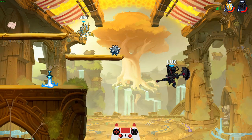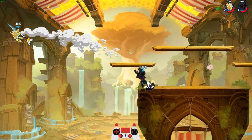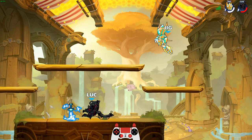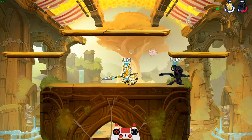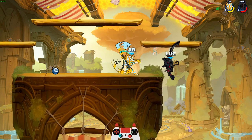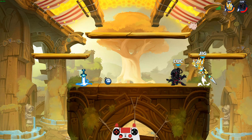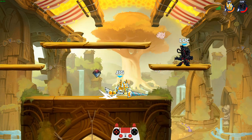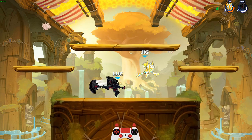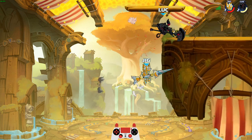He almost got me there. Boom — we got him with the neutral sig. I actually didn't think I would hit with that, but he kind of jumped into it. Feels good. Let's go. Come on Jigsaw — don't get a little depressed on me. Just because you're getting three-stocked, you gotta keep fighting. Don't ask me how I didn't get hit by that, because I have no idea.